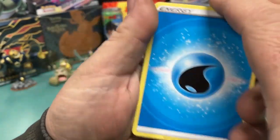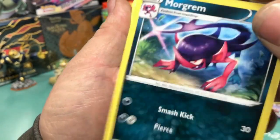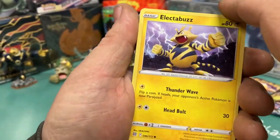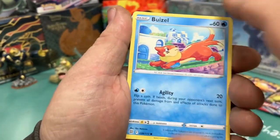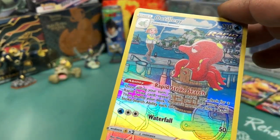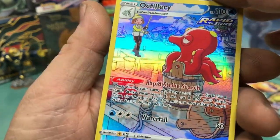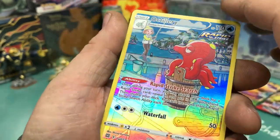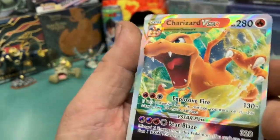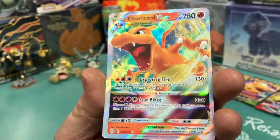All right. Water Energy, Dustox, Moreän — that's cool. Hunting Gloves. A Bidoof, an Electabuzz, a Hawlucha, a Buizel, a Giratina. A full art — Trainer Gallery, Trainer Gallery Octillery. I like the trainer, I like the full rainbow art. And — oh — Charizard V-Star! Okay, that's cool. That's a cool-looking Charizard.